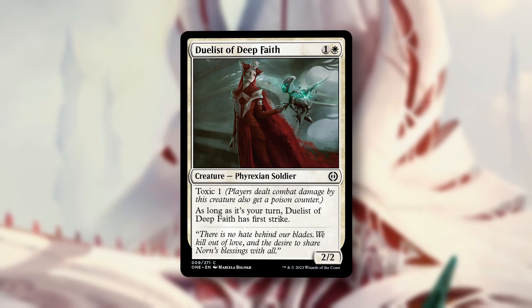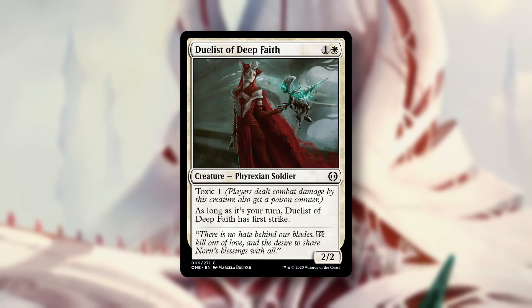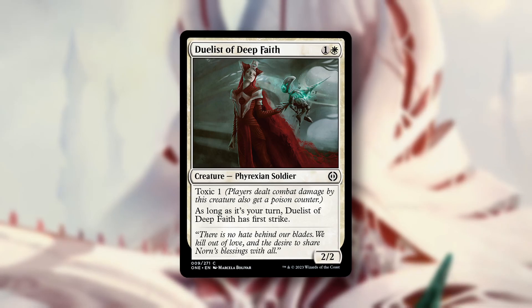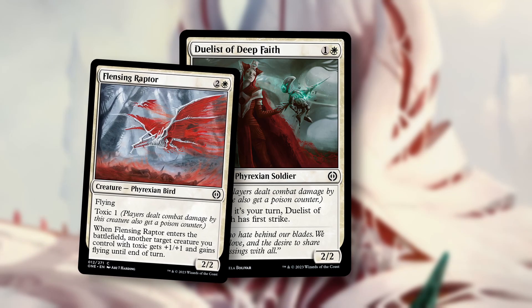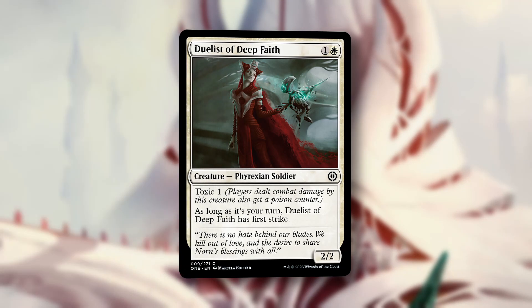Keeping in mind what I said earlier about Toxic and Corrupted, this is going to be really tough to block when it's attacking on turn three, and should help you land that ever-important first poison counter. The white color pairs look aggressive, and this should be a premium two-drop for those decks. Plus the curve of this on turn two into a turn three Flensing Raptor looks really good. A 2-2 First Strike also wears equipment quite nicely.